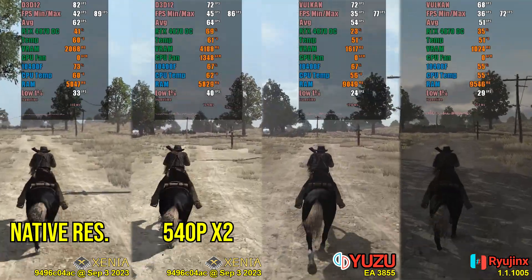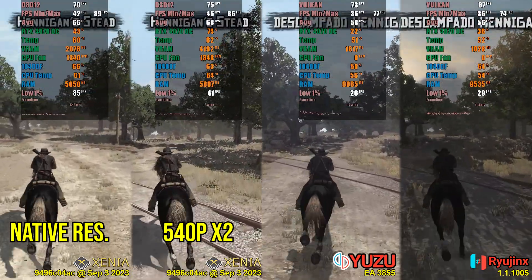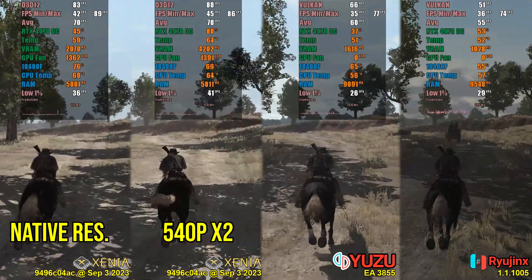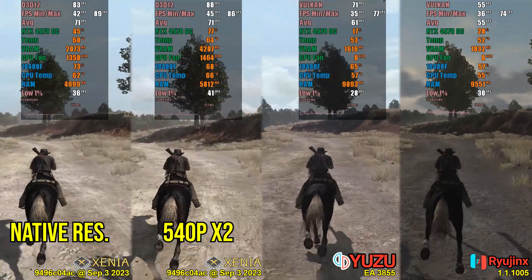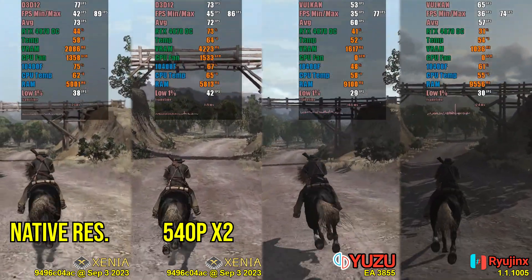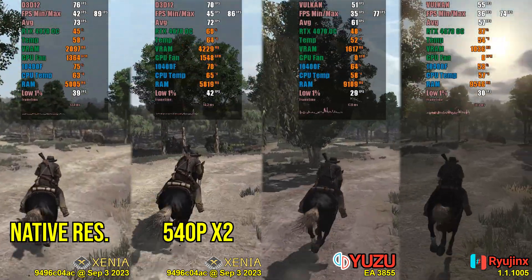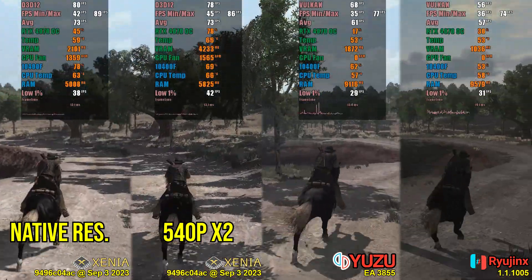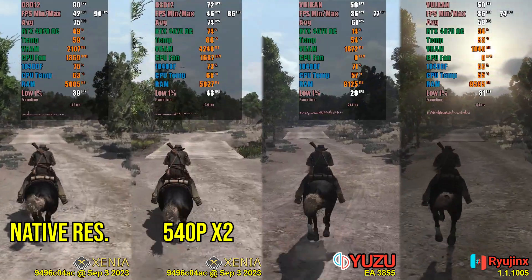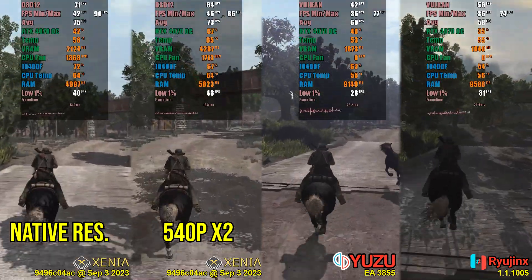First, we'll test at the native resolution. I'm using Xenia twice: in the first run, it's running at the native Xbox 360 resolution, which is 720p for this game; in the second run, we're running it at 1080p with 4XMSAA. For the Switch versions, the standard is 1080p. The versions are graphically different — in the Xbox 360 version, shading was done by replicating the shadow of the object on the ground, rendering every tree branch on the ground. In the version released this year, this was simplified, making it more similar to current games. Also note that Xenia consumes very little memory: 8GB of RAM is sufficient to run the game even at 1080p, while the Switch version requires at least 12GB. All shaders were already compiled in all emulators.